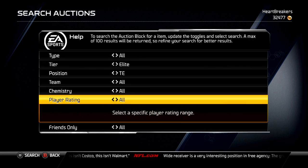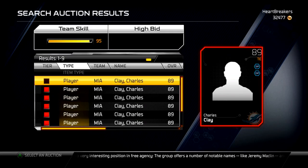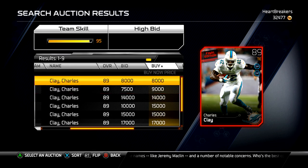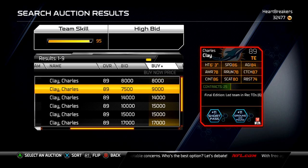First we're going to start out with Charles Clay, who is an 89 overall tight end for the Dolphins. He is currently going for 8k. You could say he's going for like 12k because if these two sell, which I assume they will sell pretty quick, he'll be about 12k. His stats are pretty basic, decent stats for an 89 overall.